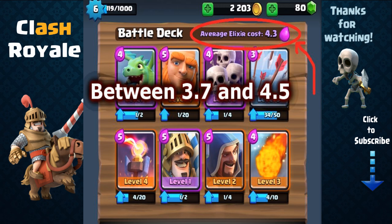First, it's a good idea to have an average elixir cost between 3.7 and 4.5. You will find that you're struggling to constantly deploy troops if your cost is higher than this. While if your average elixir cost is below 3.7, you'll find that although you are able to deploy many cards quickly, you're struggling against splash damaging threats as the lowest elixir cost cards tend to be the troops with the lowest hit points.